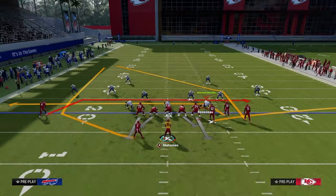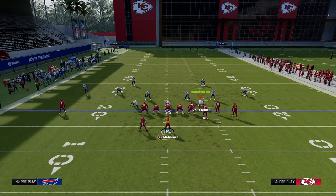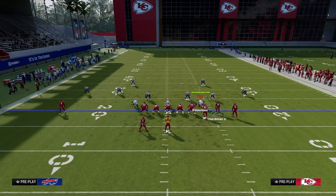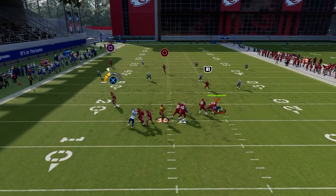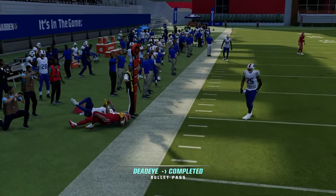What this does is use post routes to create high-low reads in the middle of the field. Another way to accomplish this is through mesh post with a hitch, a drag to the tight end, and a streak to the solo. This is another method I really like - we still get a lot of protection and we're able to threaten that hard flat on the bunch side or the solo side, which a lot of people don't throw.